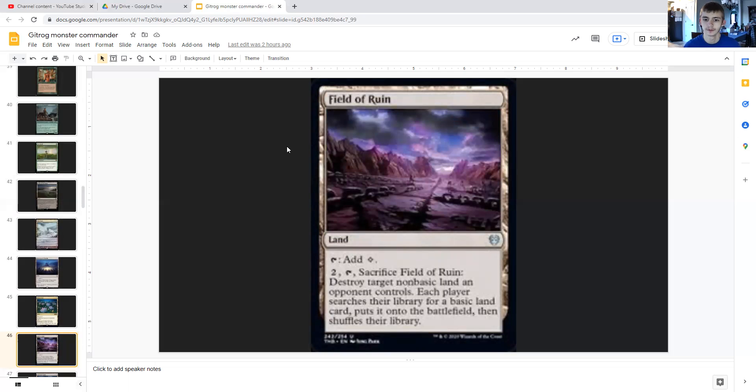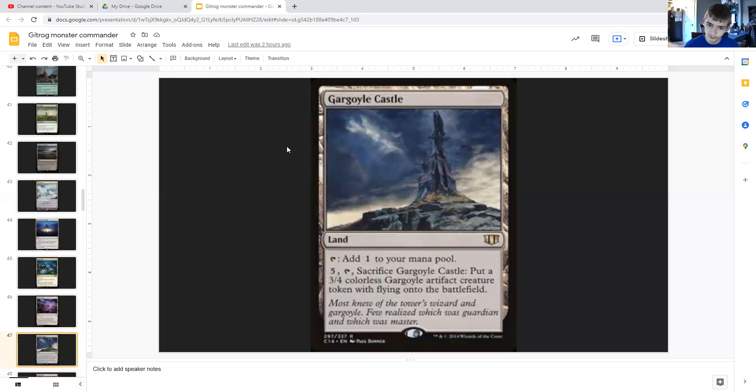Field of Ruin taps to add any color, or for two generic you can tap and sacrifice it to destroy target non-basic land an opponent controls. Each player then searches their library for a basic land card, puts it onto the battlefield, and shuffles. It enters untapped, so pretty nice.